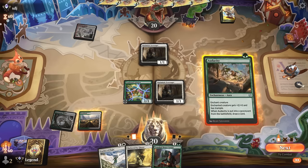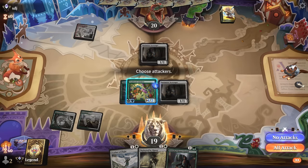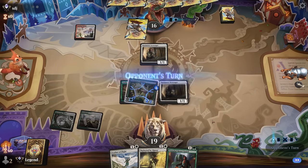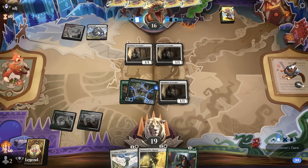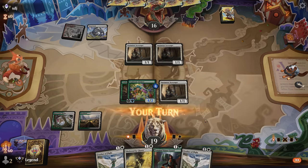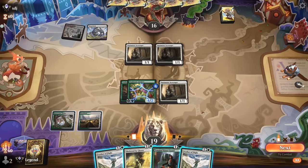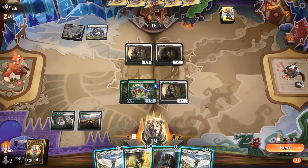We get a little bit more damage in first, and then next turn we can still Sheltered by Ghosts — maybe after our opponent commits their own enchantment. Important to note that you can still target opposing auras with your Sheltered by Ghosts if you cannot pay the ward for the creature itself. Opponent has another Scavenger and maybe an Ethereal Armor. If they don't, our opponent's probably passing with a one-mana hexproof enchantment, which means I may have to play Feather of Flight first — if I attack and they block they can essentially give +3/+3, so Feather is going to be too late.